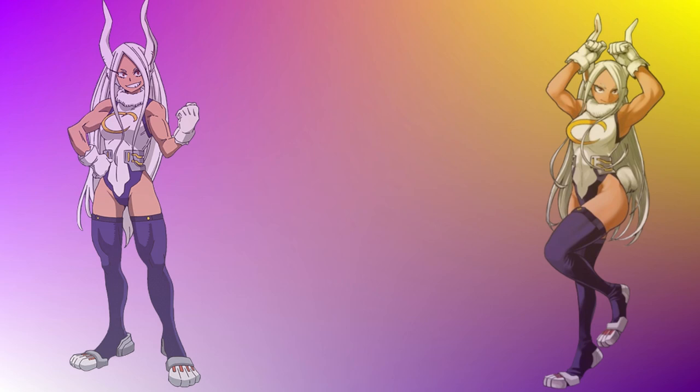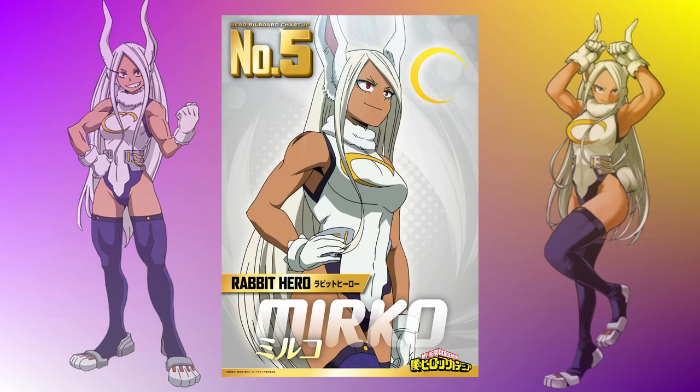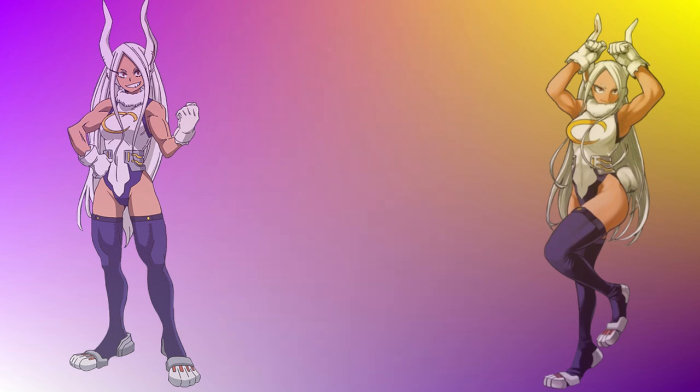Today we're talking about Mirko, the number 5 hero. She is extremely cool. Her quirk, Rabbit, allows her to do a lot of cool things in combat — fighting with her legs, jumping all over the place, and hitting the opponent really quickly. We're going to try to design a moveset around her Rabbit quirk.